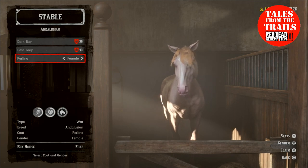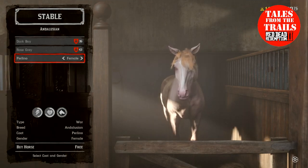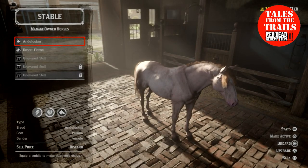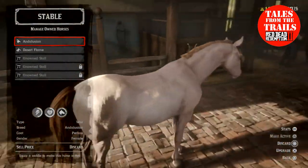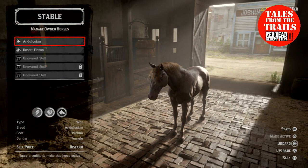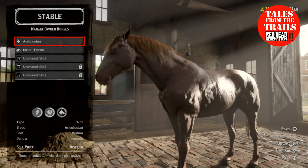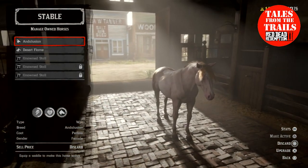You can bring up the information — it's a Perlino Andalusian war horse, female. I'm going to claim it right now. I do not name my horses so I'll just call it Andalusian, because as soon as I name my horses they die. Prior to this we were aware of it in the game, however the only way you could get it was through the spawn random horse cheat in story mode.